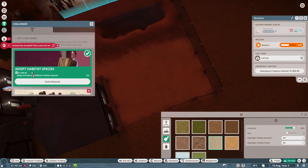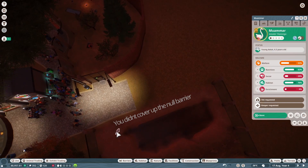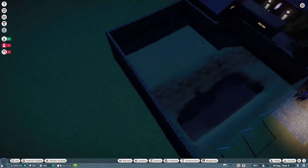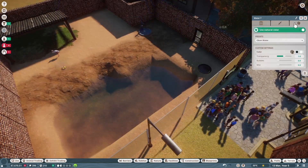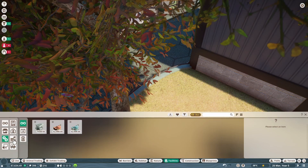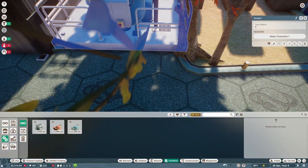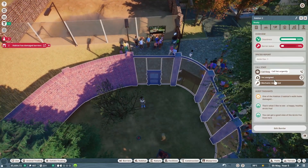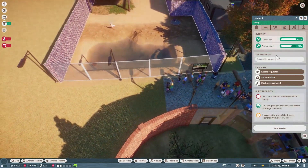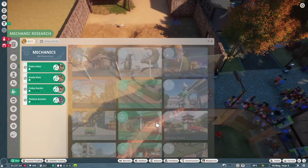We have an escaped animal! Pause - how did you get out? Found Mark escaping, you flamingo. You need a water treatment center. Oh, I almost forgot to add the flamingo to our work zone - so bad. Oh, more barriers - thank you.